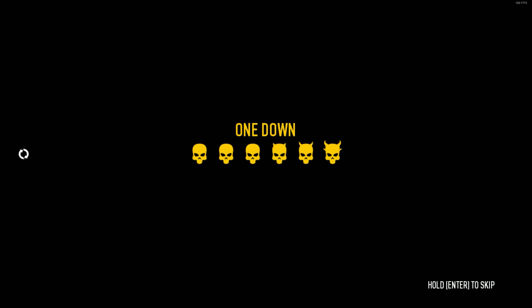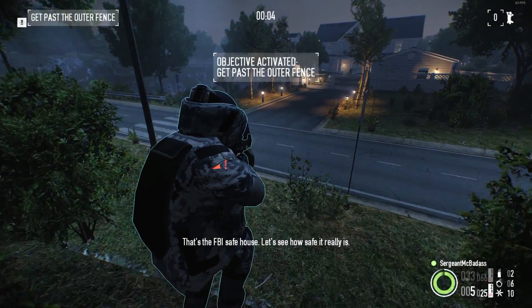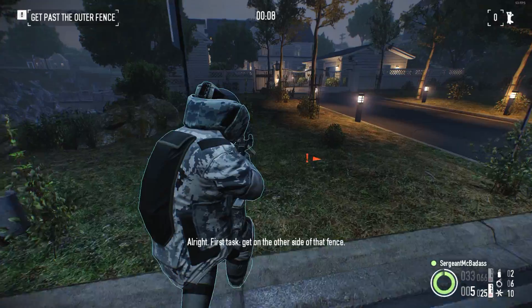This is it, go over. That's the FBI safe house. Let's see how safe it really is. Alright, first task: get on the other side of that fence.